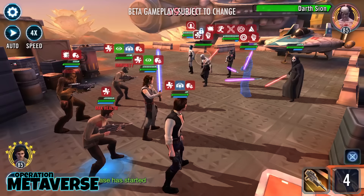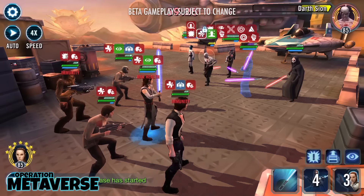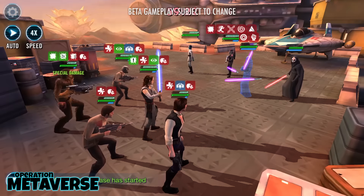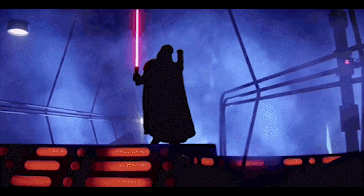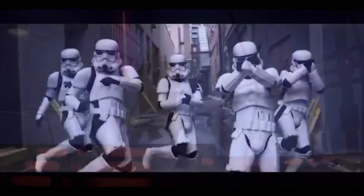Chewbacca gets 25% offense and 25% crit chance for a turn when he's attacked, and his Furious Bowcaster's cooldown is reduced when he or another guarded ally takes damage. All of this is prior to applying the Zeta. Once you do, he's immune to ability block and cooldown increase.